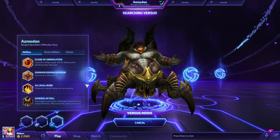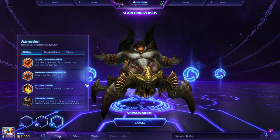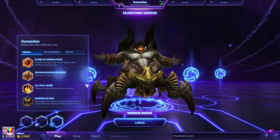We'll go over abilities while you wait. The Q is Globe of Annihilation — launches a long-range orb of destruction that deals large area damage. The W is Summon Demon Warrior, which you use to summon a demon warrior. Very descriptive.